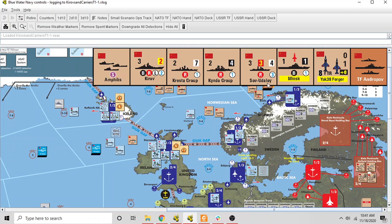Here's the Soviet task force TF Andropov moving right to left — that marker is all that would be visible face to face. Its units include Yak-38 fighters, the carrier Minsk (a capital ship), an Udaloy destroyer, a Kinder Group, a Kresta Group, and the Kirov — their big capital ship. At the very end are the Amphibs, which are the ships NATO is trying to sink before they land troops. The 'S in a circle' under the Amphibs means the ship is slow, making the entire task force slow.